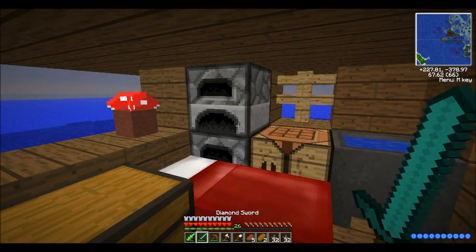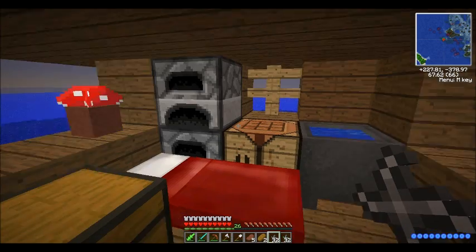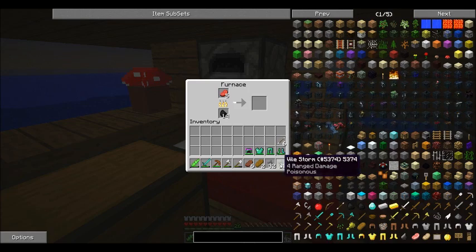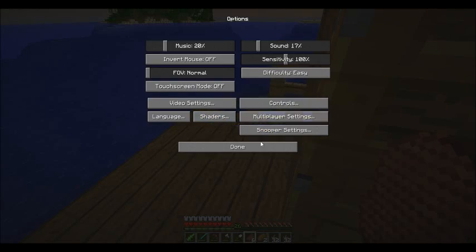I used up those jungle shards because apparently if you mix shurikens with jungle shards, you get poisonous shurikens. Which are called vile storm. Which is really cool.